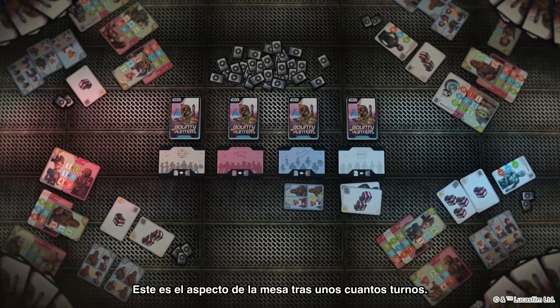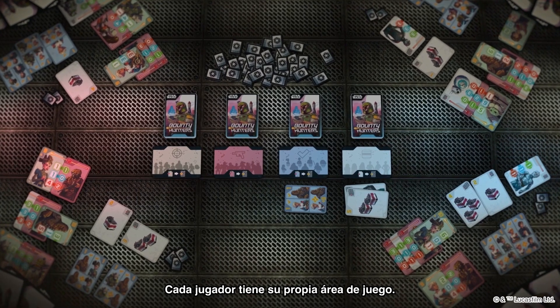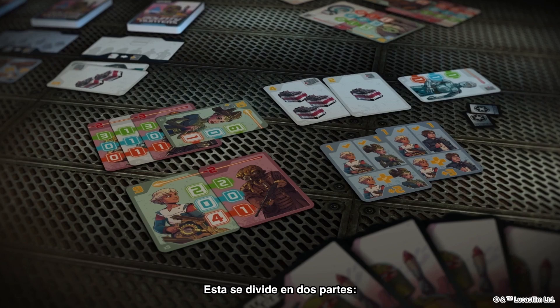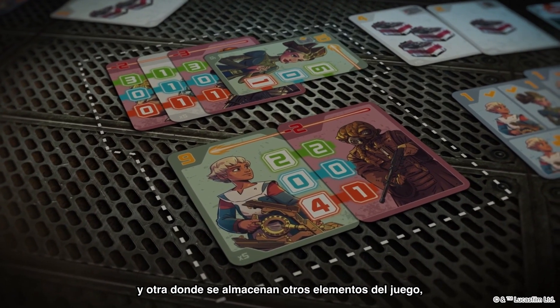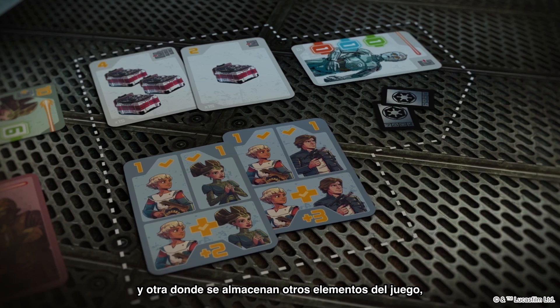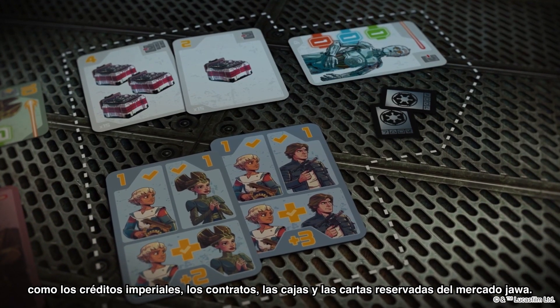After a few turns, this is what the table will look like. Each player has their own individual playing area, divided into two sections: one where confrontations take place, and another where other game elements such as imperial credits, contracts, crates, and reserve Jawa market cards are stored.